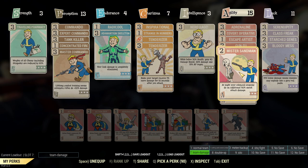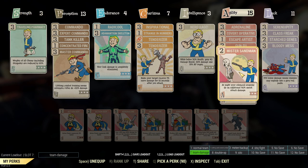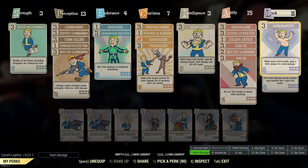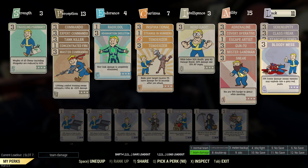Probably the newest addition to my build is Mr. Sandman. As I said earlier it was a suppressed Handmade, and obviously mixed in with the Sneak - at night, which I think is when I was at Harper's Ferry doing that damage. 50% sneak attack damage plus. All of that working together - I try to make builds where everything works together. In Luck, Serendipity is just a standard choice. And then 15% bonus damage with Bloody Mess, and they get to explode, which is pretty cool as well.